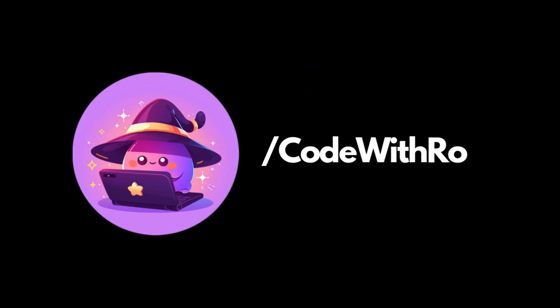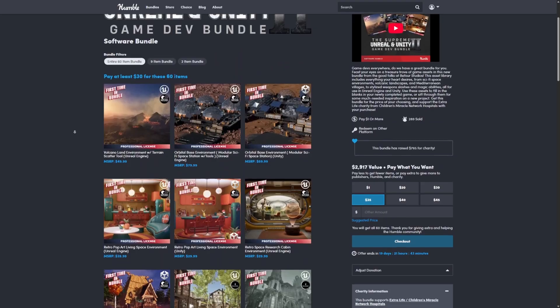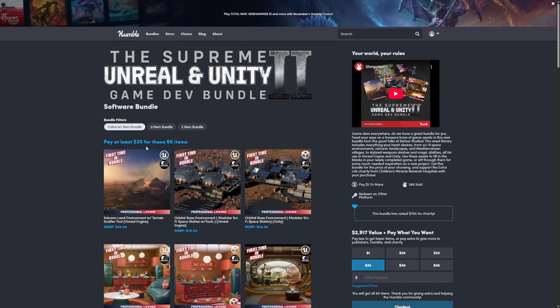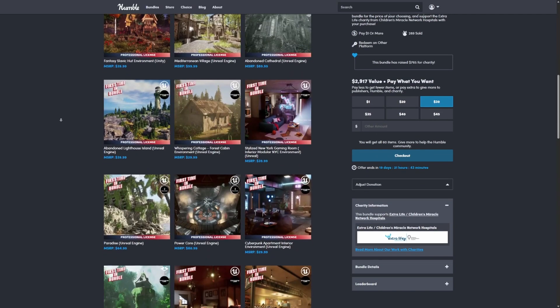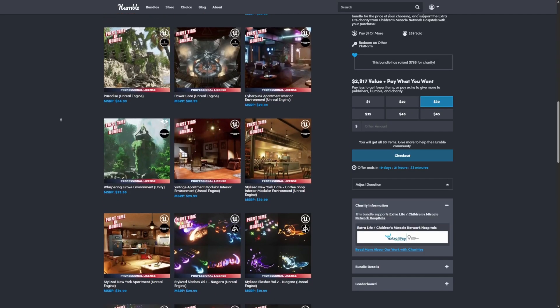Hey everyone, welcome back to Court of the Row. In this video we're going to be going over the Supreme Unreal and Unity Game Dev Bundle 2. There are a ton of first-time items in this Humble Bundle deal. All you have to do is pay $30 to get 60 entire items, and it does support the Extra Life slash Children's Miracle Network Hospitals. Let's go ahead and actually import some of these into Unreal Engine and get started.